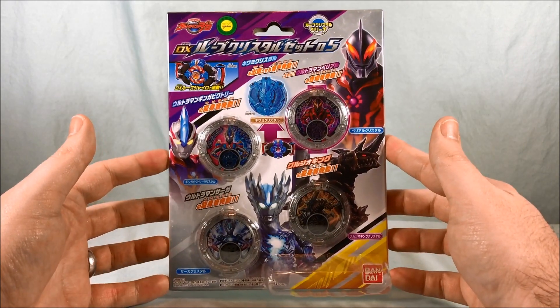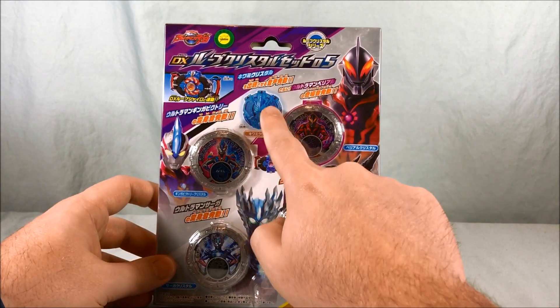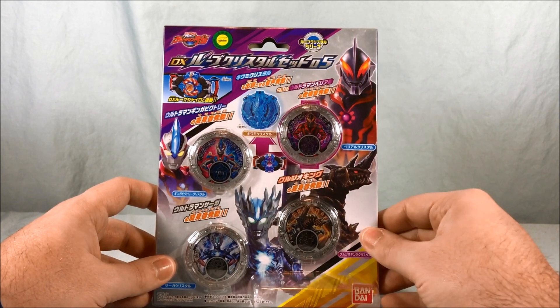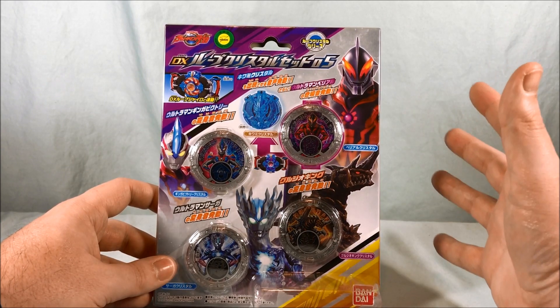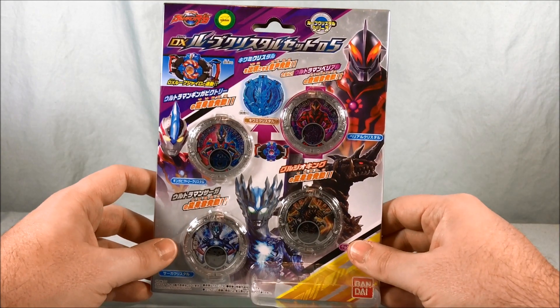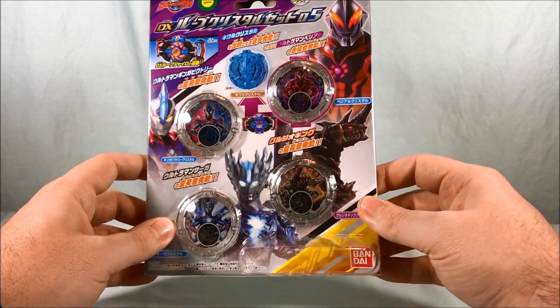No idea what kind of sounds these will make in the Rube Gyro, but of course we will check that out. They are pointing out that Belial is one half of the two crystals that go together to form the Kiwami Crystal. Every time I say Kiwami I want to say Kiwami Lockseed because of Gaim, but this is the Kiwami Crystal, so I'll have to train myself.